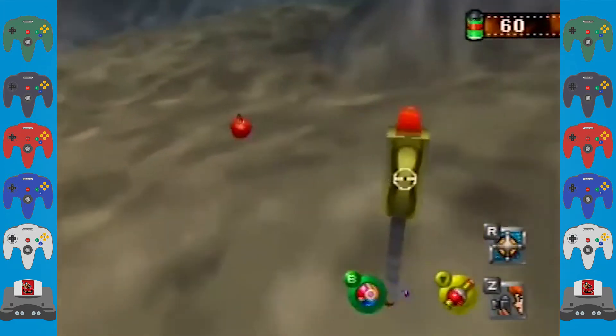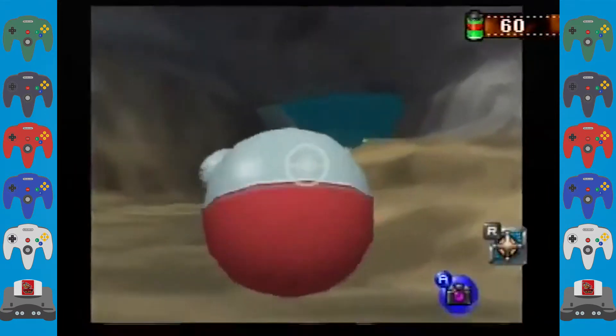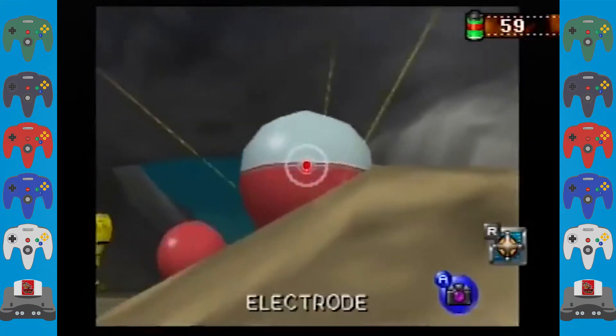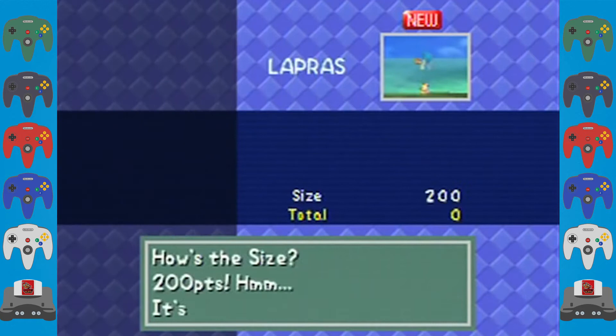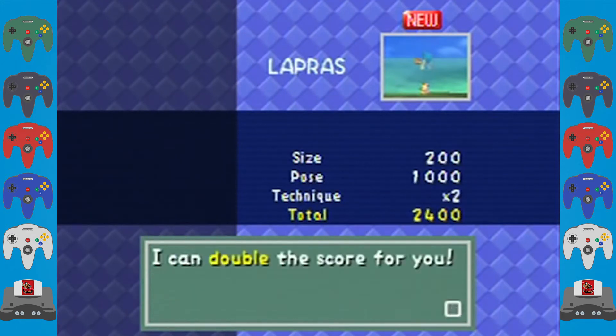The main complaint is that there aren't enough Pokemon in this Pokemon picture-taking game. I really wish all 151 Pokemon would have made it into the game. Instead, there are only 63 you can actually take pictures of. And Oak's scoring system really doesn't make any sense at all.